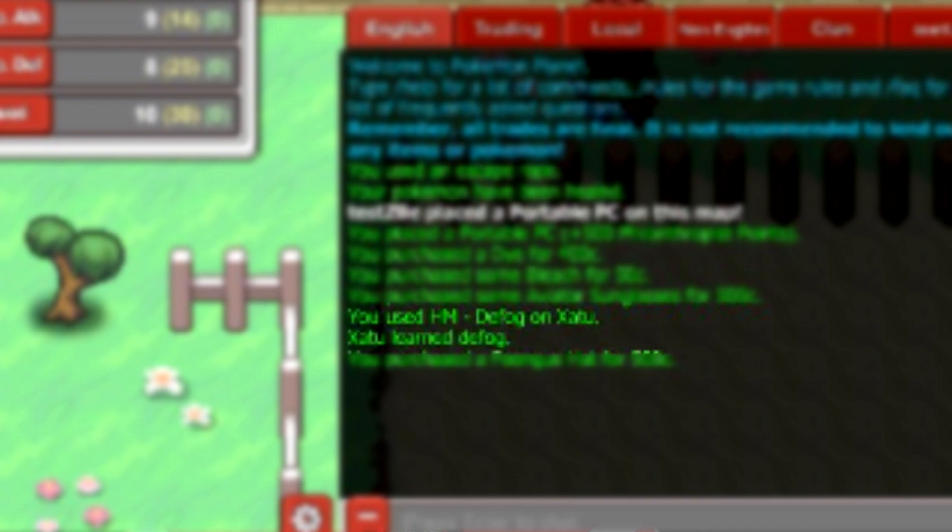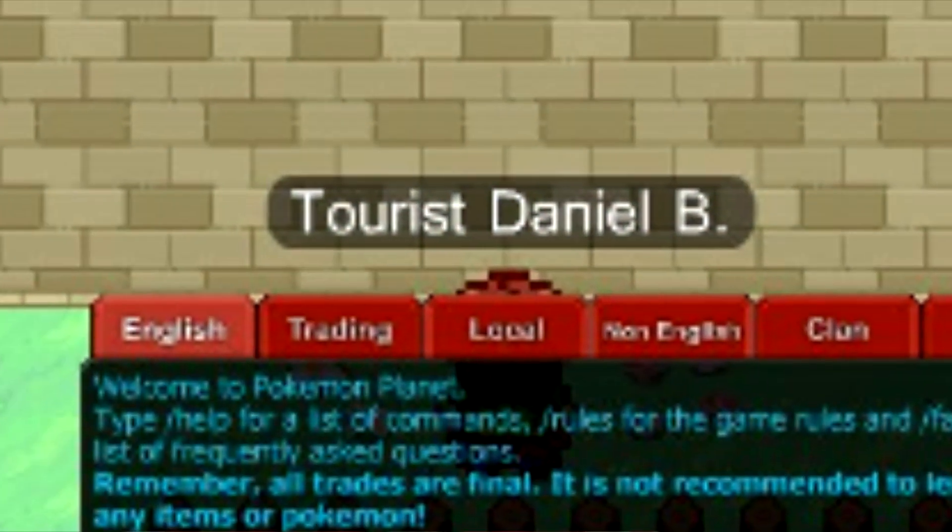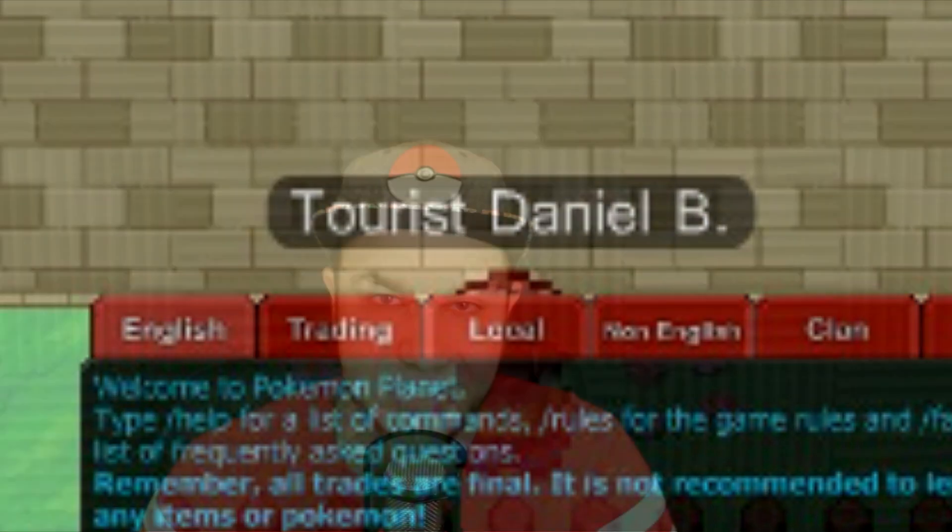You can also see the fungus hat was purchased for 500 credits, which is pretty cool. One more thing that's kind of hidden in this video is up above the chat box — there's an NPC called Taurus Daniel B, so it looks like there are going to be more NPCs added to the game.